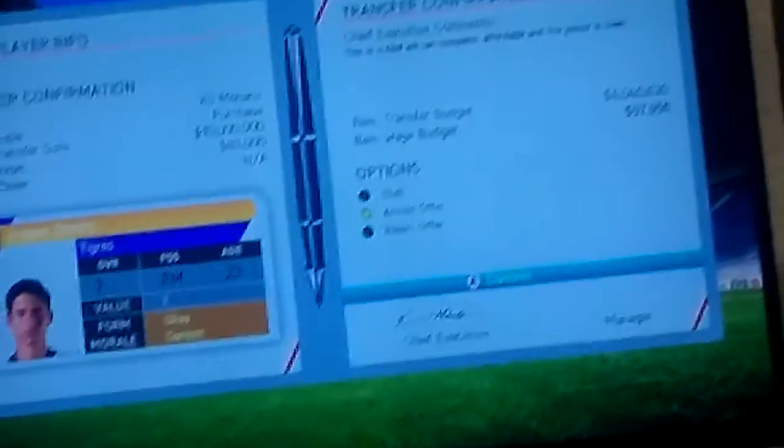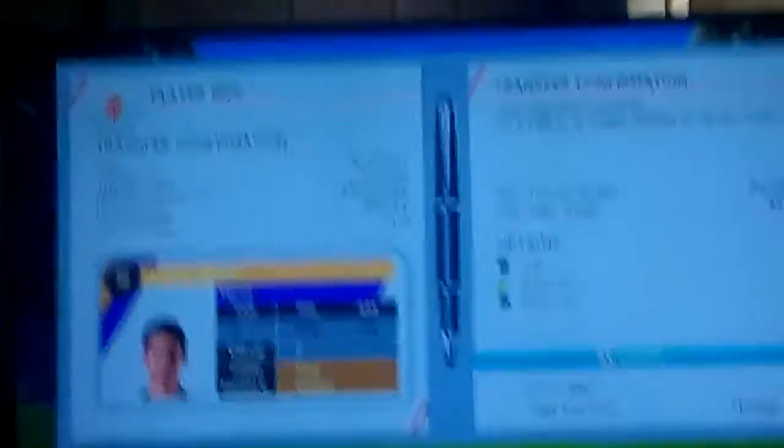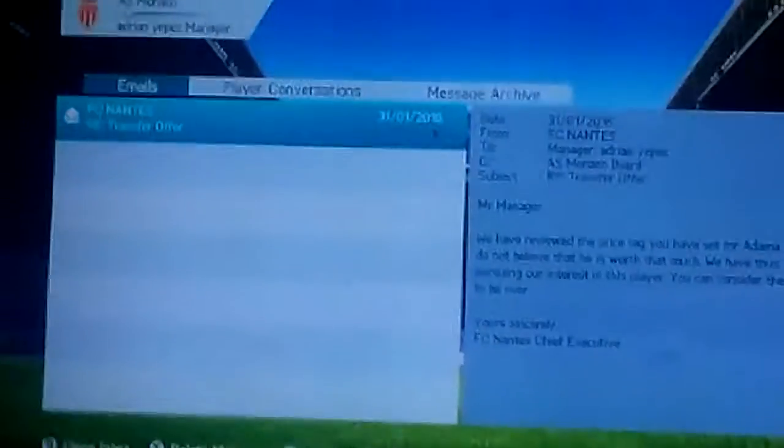We just have to hit accept, and with the touch of this button — three, two, one — we bought him! That's the signature guys. Look what I just got. Because this player, the form said two million four hundred thousand dollars, and then I told them to pay three million dollars.